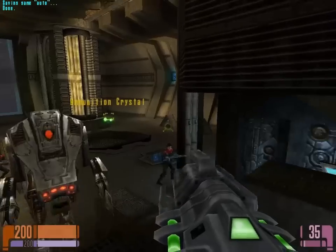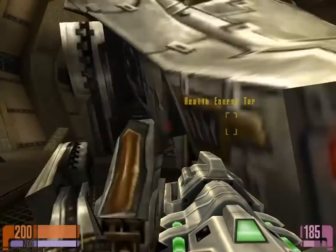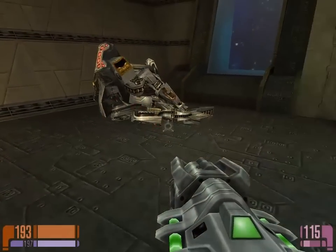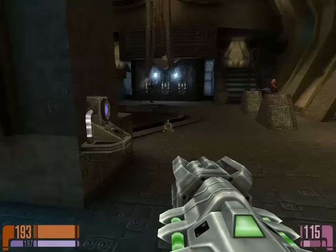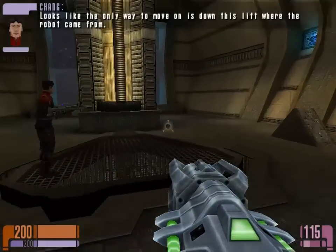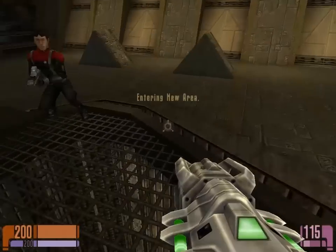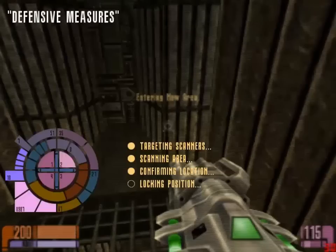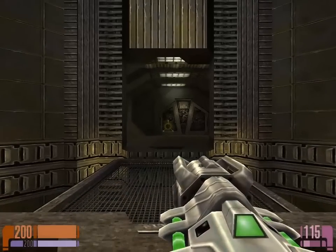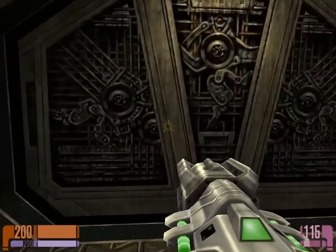Yeah, about that whole not really being a threat thing — how about no! Quick, get away from it. Fortunately this thing can only attack in melee range so if you stay away from it you can eventually kill it. Maintenance bot — of course that's what it is. The only way to move on is down this lift where the robot came from. The alternate firing mode on the Tetrion disruptor is basically a high-power ping pong ball — it just bounces around off all the targets in the room.